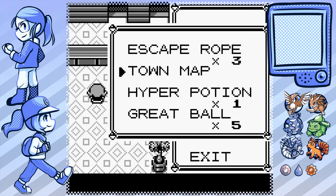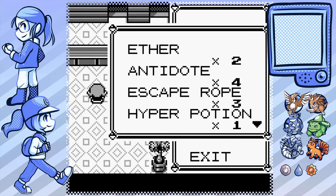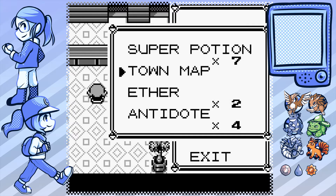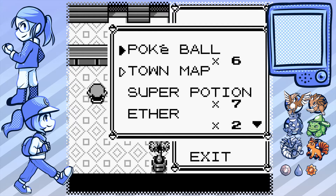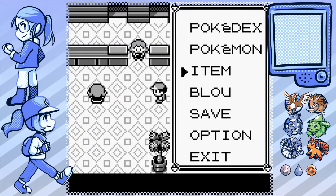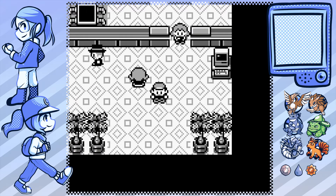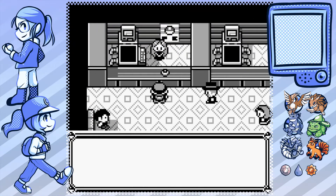If I switch items it switches places - it doesn't just move it. So if it's on the bottom and I switch it with, say, the bicycle, then the bicycle will be on the bottom. Okay, whatever. Is everyone ready? I'm pretty sure I healed.